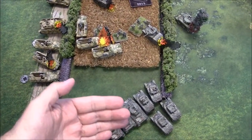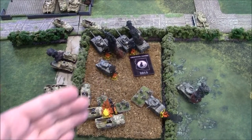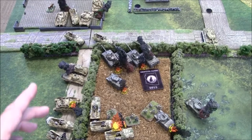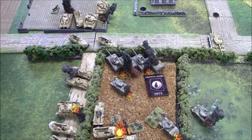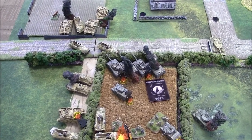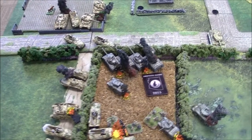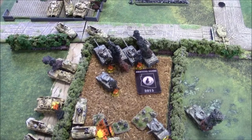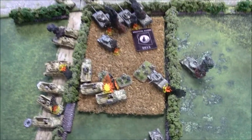Jacob's Germans are in possession of the objective, meaning he wins at the start of his next turn. However, the Panzer Grenadier platoon needs a morale test — if it fails, the Americans win. Jacob has his company commander nearby. Rolling four-plus: they stick around. That's a German victory — a 7-2 win for the Germans. Good game!